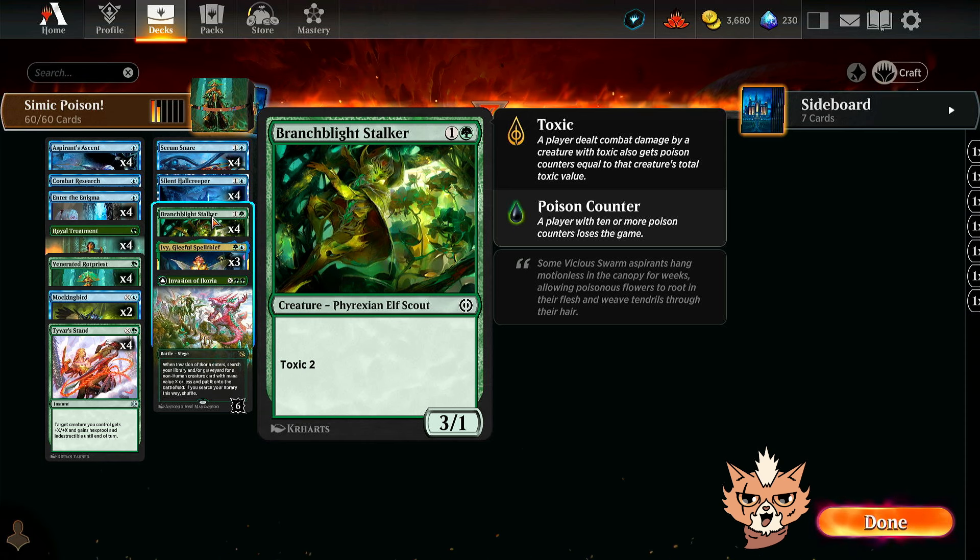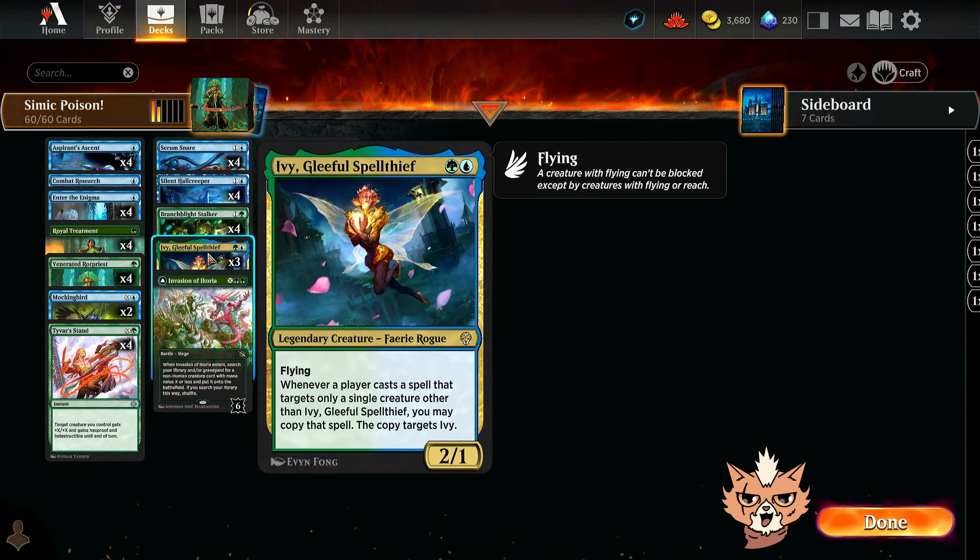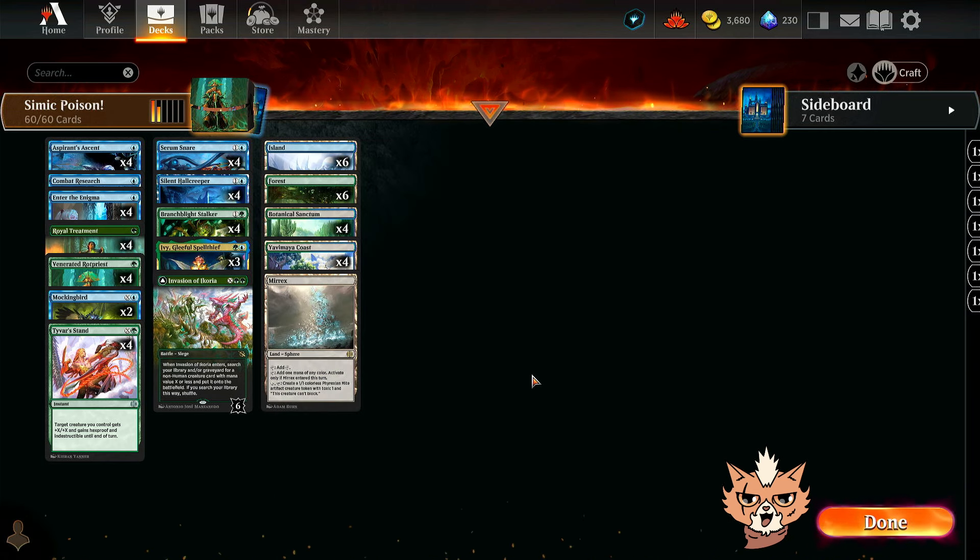We have all four Branch Blight Stalkers — a two mana 3/1 with toxic two. We've got three Ivy, Gleeful Spellthief as well: two mana, 2/1 legendary creature with flying. Whenever a player casts a spell that targets only a single creature other than Ivy, you may copy that spell and the copy targets Ivy. Ivy works really well with the Rot Priest style builds, and she'll also shine against enchantment builds by copying the opponent's auras.